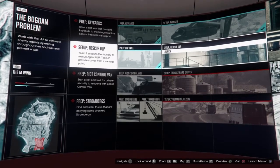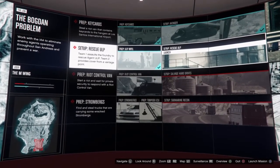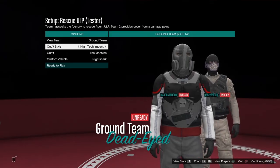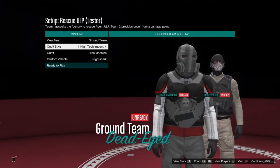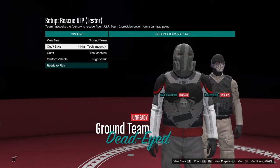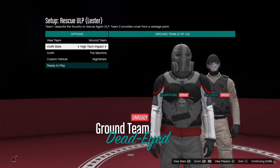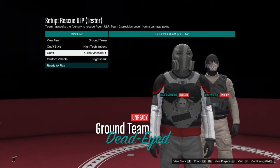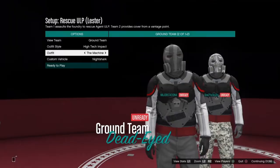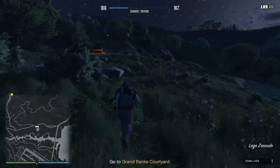Well, majority any top. You're going to want to be on Act Two of the Doomsday Heist, rescue ULP from the second setup, then go to outfit style and select High Tech Impact. The outfit you want is called The Machine.